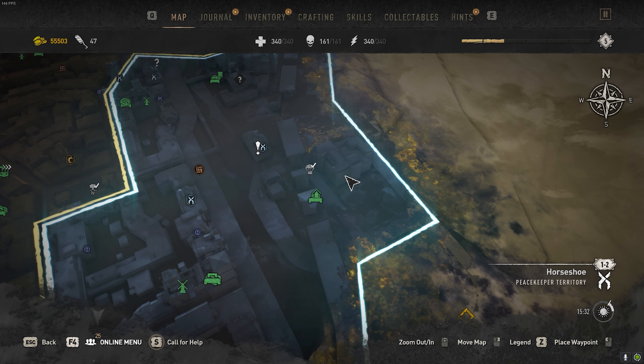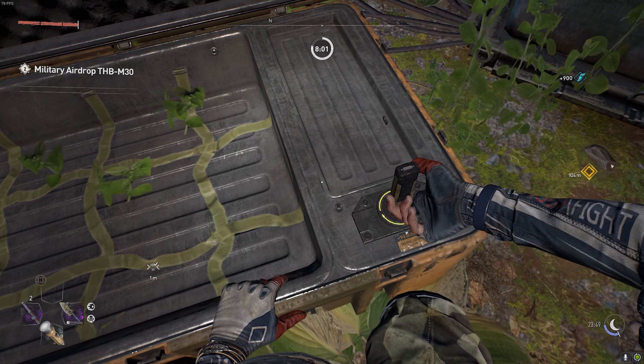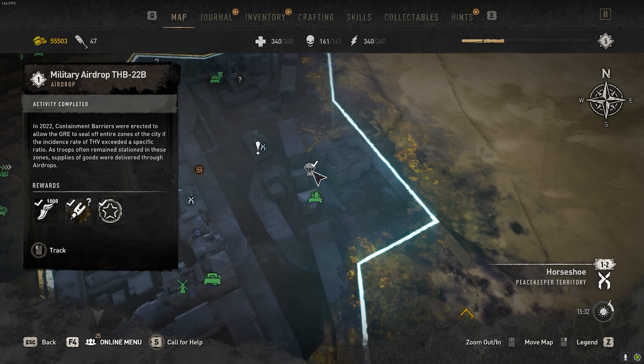If you're curious on where to find military tech on the map, you're going to need to find military airdrops. Once you get access to these military airdrops, those will give you military tech, and you only get one military tech per military airdrop. So you're going to have to find a couple of these in order to get your paraglider upgraded all the way.